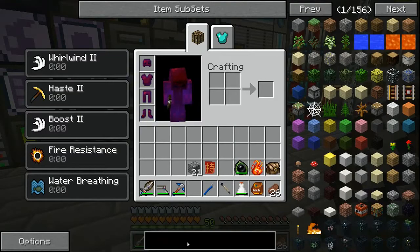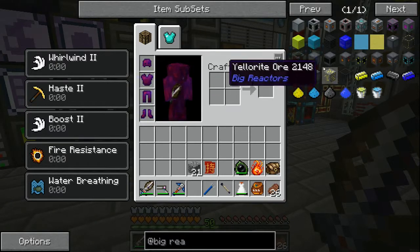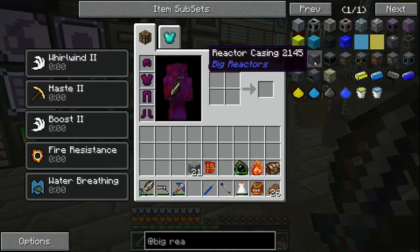We have a mod called Big Reactors - exactly what it sounds like. It lets you make big reactors that produce a ton of RF. We're going to make six of them because power.